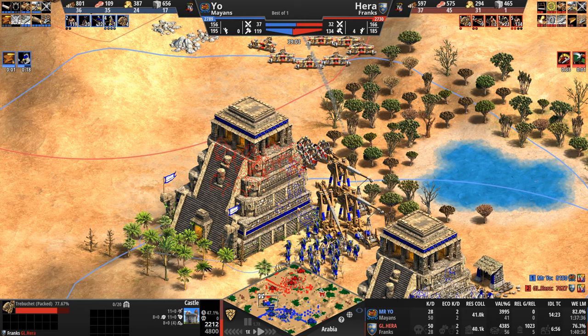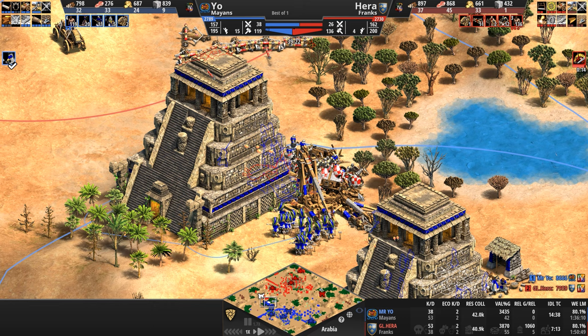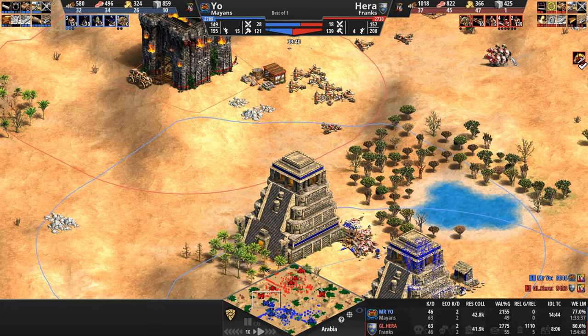What the hell are you doing, Hera? One Treb goes down — is he going to commit? There's a bunch of halberdiers hidden in the castle. They surround the Cavaliers. Mysterio, get your plumed archers in the castle — start firing on the siege units. And oh my god: Hera's Cavalier population dies right as his units turn into Paladins. That was an absolute waste.